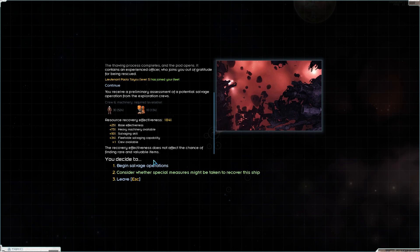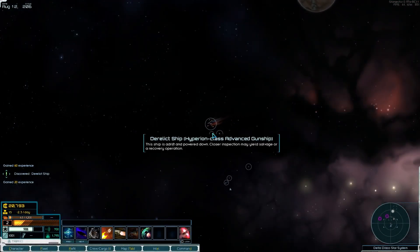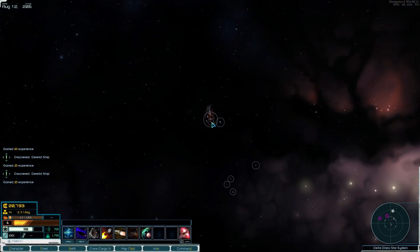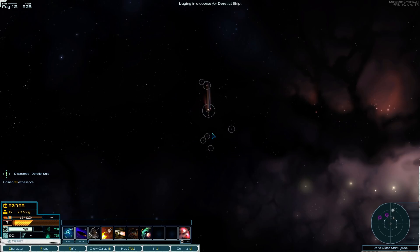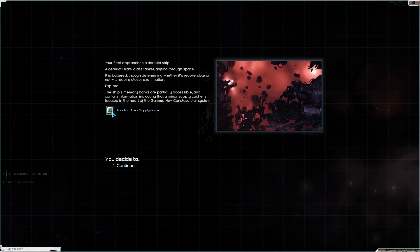Let's salvage everything here. I don't think we're still going to have enough to really do anything — we've got plenty of stuff to sell, we just need someone to sell it to. An advanced Hyperion, advanced gunship — these are all really good but we need the resources. There's a Hyperion class ship, a heavy cruiser. And a Dram class tanker — this surely has a lot of fuel.